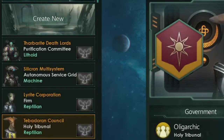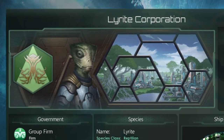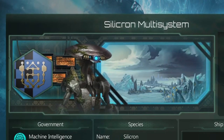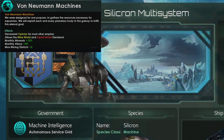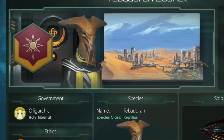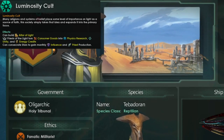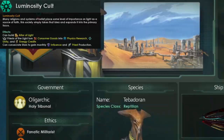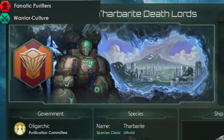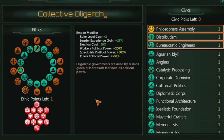To wrap up the video and showcase some of the civics added by this mod, I created some custom empires. We have the LightWrite Corporation, a research corporation focused on ecology, environment-friendly technologies, and genetic modification. The Silicron Multisystem, a machine empire originally designed for harvesting resources and rapid expansion, which rebelled against its creators and is now conquering the galaxy. The Tebanoran Council, ruled by religious leaders whose religion is centered around stars worshipped as gods. And finally the Tharbonite Deathlords, a purification committee with a strong warrior culture and a society divided into many tribes. This is only a small fraction of what this mod offers — you can create so many new empires with different combinations of ethics and civics.